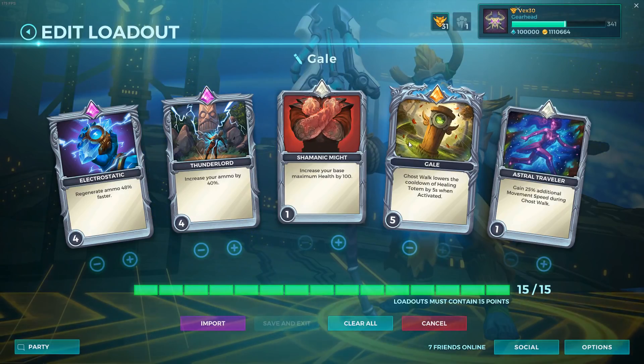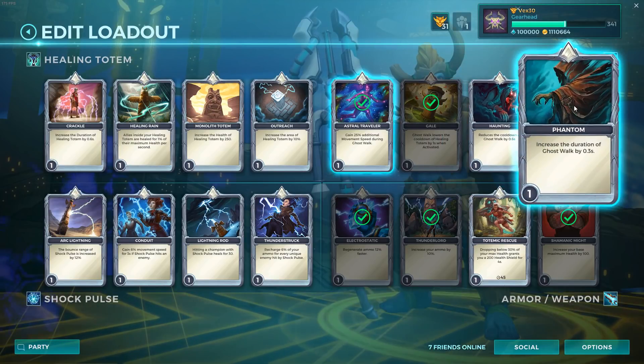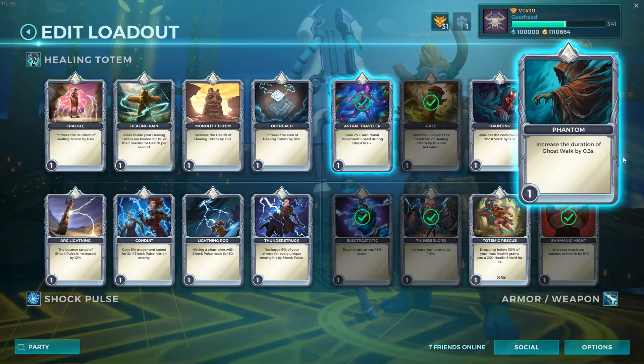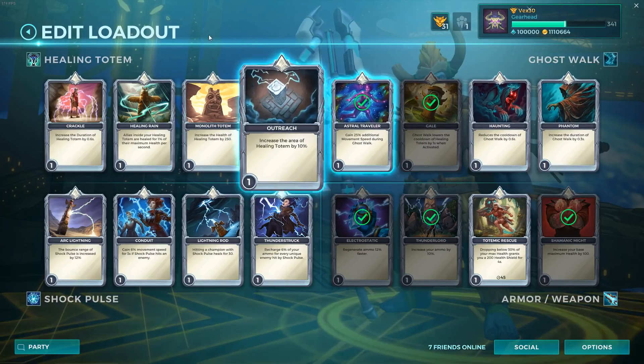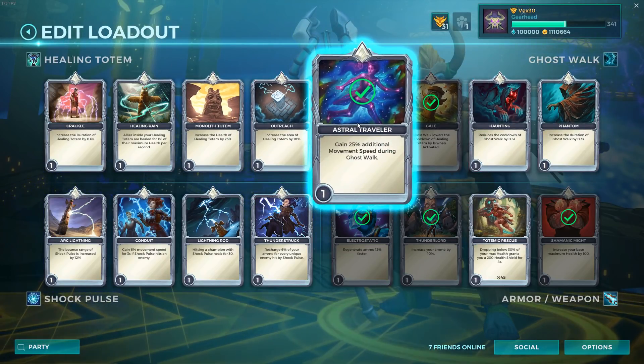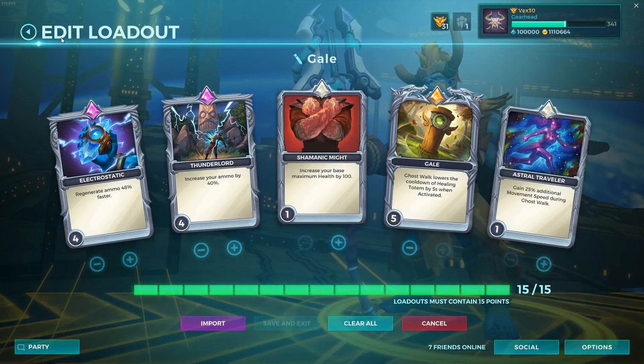Sometimes you just don't have to Ghost Walk — sometimes you save your Ghost Walk, wait your totem cooldown out, and you're good. Astral Traveler is a pretty good one-point card. I still need to do some testing on whether 25% or 0.3 seconds gets you further — that's one thing I want to test. I haven't yet, but let me know if you test it for your own deck.